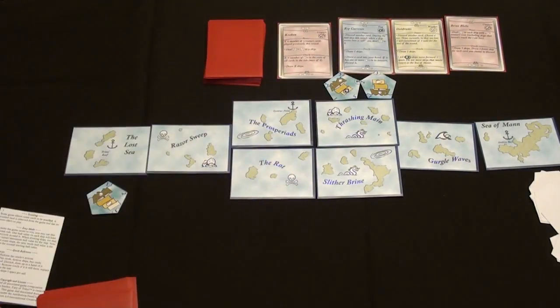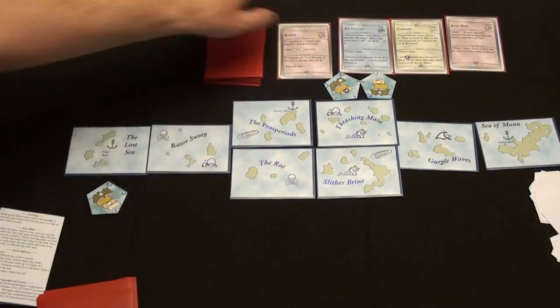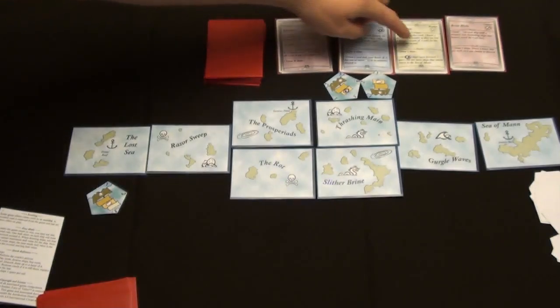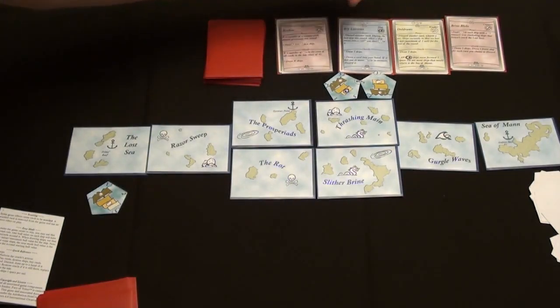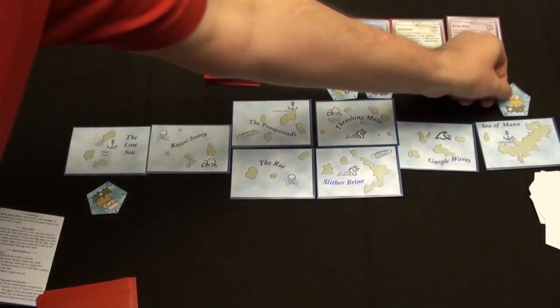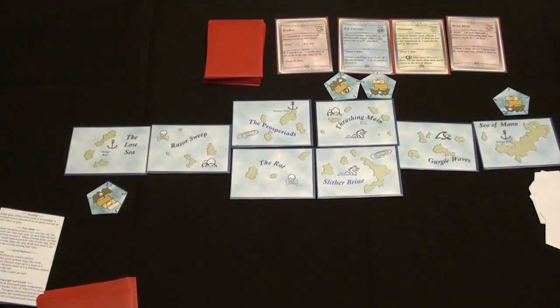The Oracle on the Kraken says X is the number of pearls in the cost of all cards in the Tide, maximum of four. So we need to count the pearls that are in all of these costs. Lucky day for us — there's only one pearl, there in the Brine Blobs. So we're going to draw one ship. It happens to be a creature ship with five hull, so it goes out there.